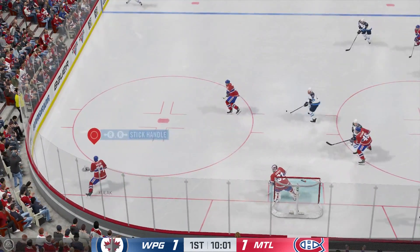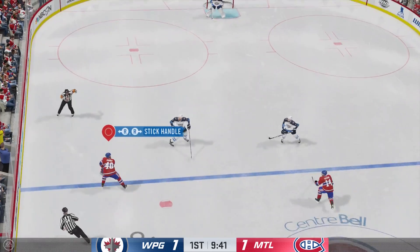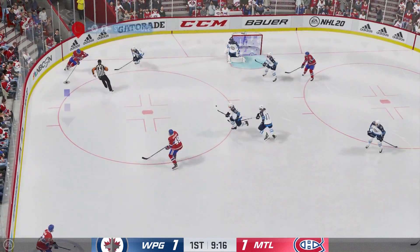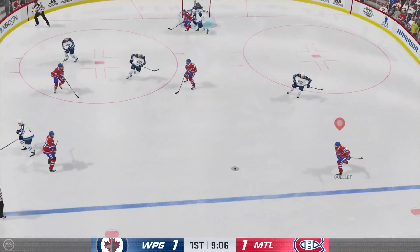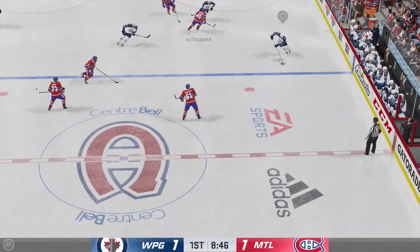He slides it quickly to Lowry, puts it just wide of the net. Montreal's got the puck along the wall. Armia's carrying it ahead. Here's a shot — that's off a stick, off target. You don't get the puck dead center very often. He's got to capitalize. You wonder if that'll come back to haunt them.